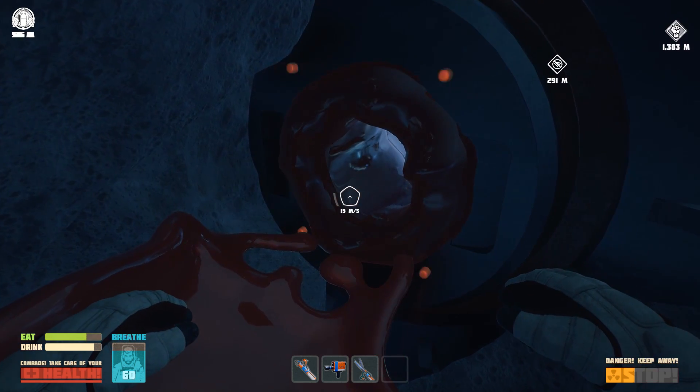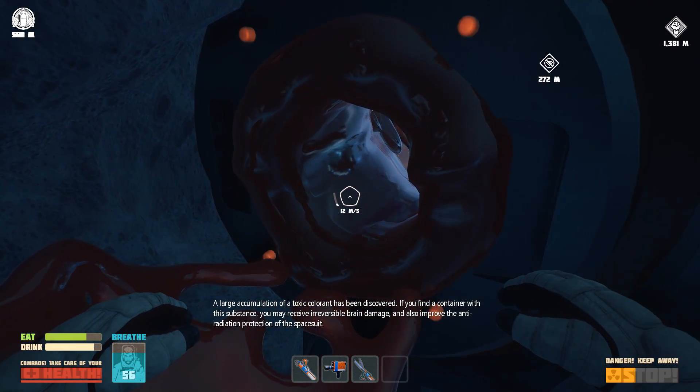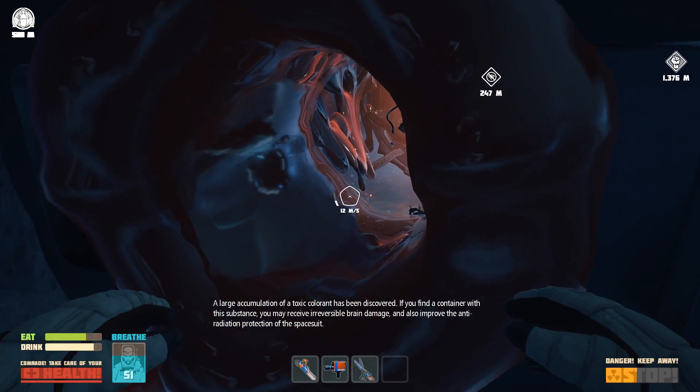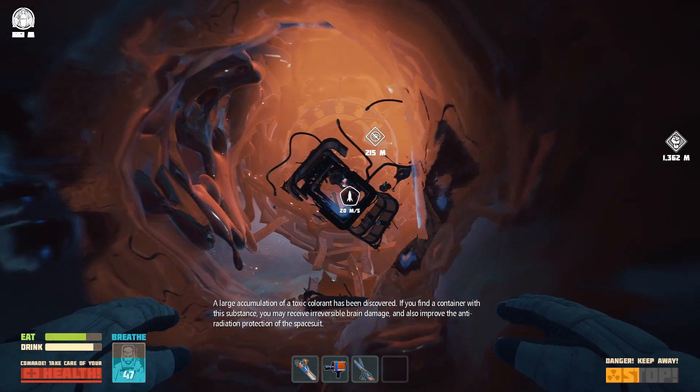Hopefully we'll find some liquid paint that's still intact. The game warns: 'A large accumulation of toxic colorant has been discovered. If you find a container with this substance you may receive irreversible brain damage and also improve the anti-radiation protection of the spacesuit.' Irreversible brain damage is a risk I'm prepared to take.